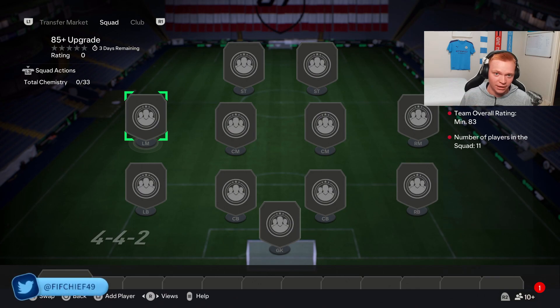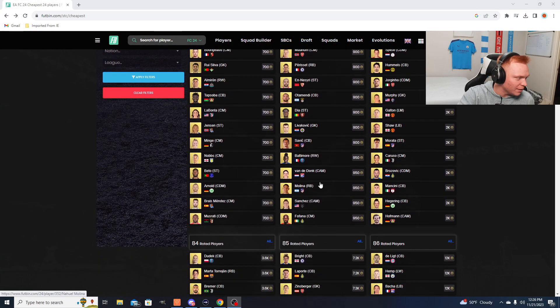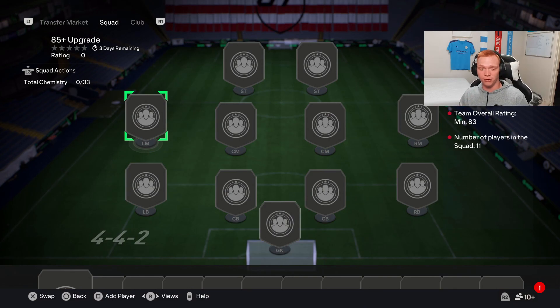And number two, 82-rated cards have started to rise in price as well. If we jump over to the Futbin cheapest-by-rating page, you'll see these are creeping up towards about 1000 coins right now for any 82-rated card, and that is because of this 85-plus upgrade.